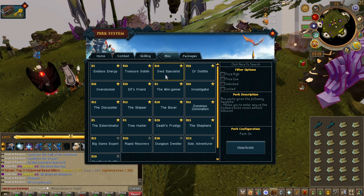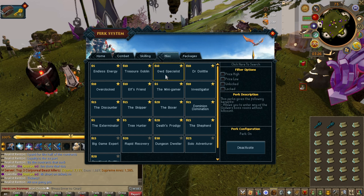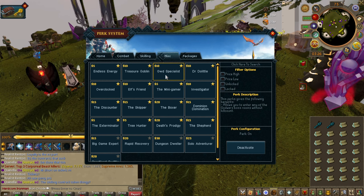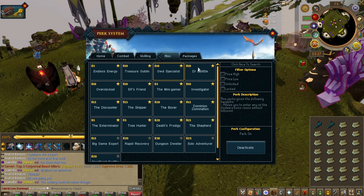God Wars Dungeon Specialist — this is a perk you need to get. If you're a new player, not having to do any kill count is massive. I've been watching all the YouTubers do their videos and all of them are doing the KC and it's like — what a waste of time. Get this perk, it saves you a bunch of time and you can go straight into those bosses.